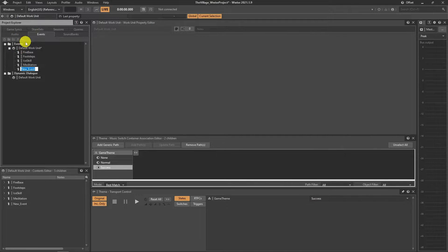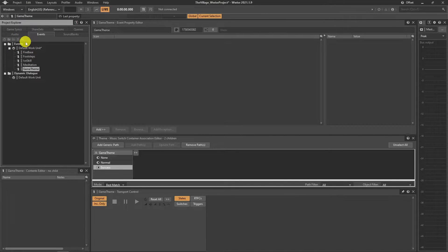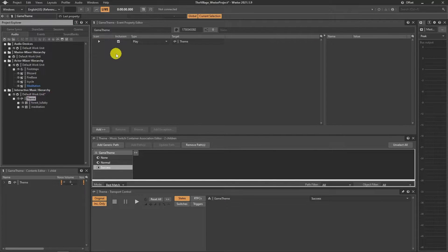Now it is ready to create an event. Repeat the procedure like always: create an event, assign the sound you want to play, assign that event to a soundbank, then generate.